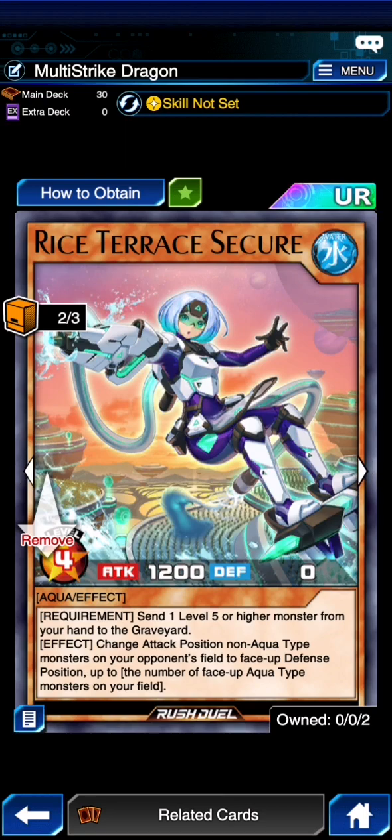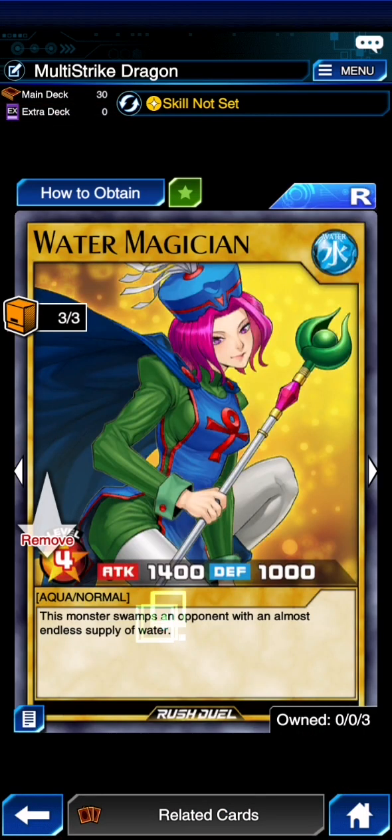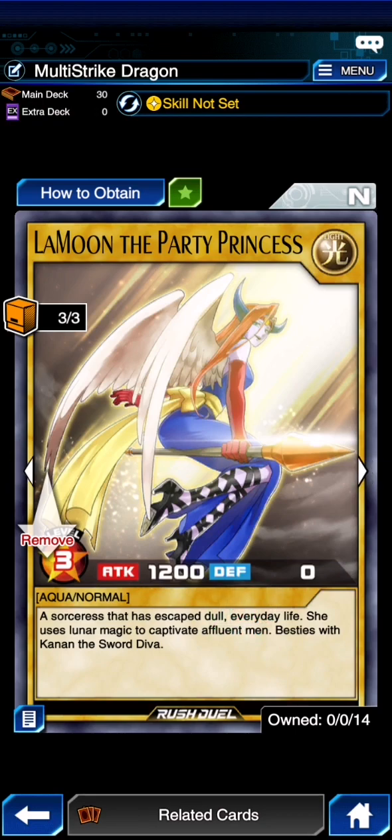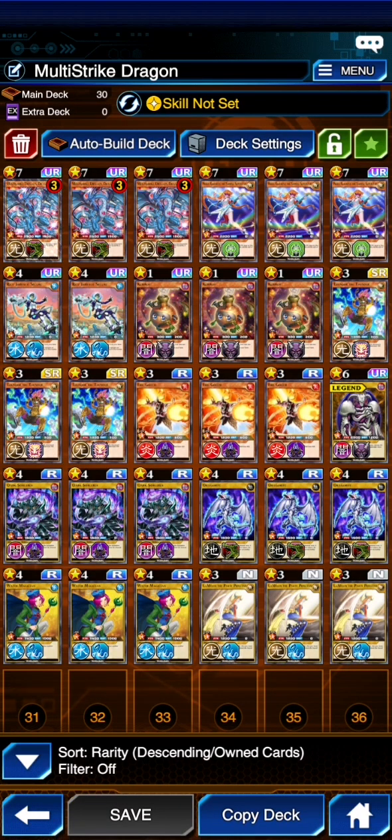The effect changes attack position non-aqua type monsters on your opponent's field to face-up defense position, equal to the number of face-up aqua monsters on your side of the field. Because of this, she's an aqua monster herself. We are also playing 3 Water Magician who only has 1,400 attack, and 3 Laboon the Party Princess who only has 1,200 attack, but both of those are aqua as well.